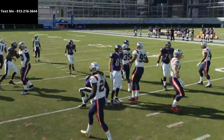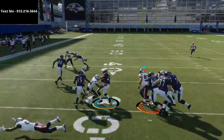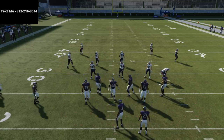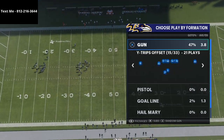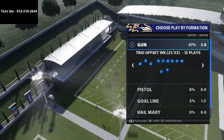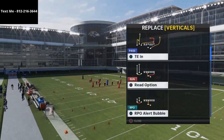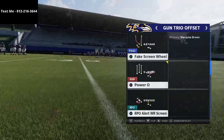When you combine Buck Sweep to the right into the middle with your inside zone that you can mix in as well, it works really well. Another play I'll give you for free out of this playbook — from Gun Trio Offset — you've got Power O and you've got Read Option, which is really really good. What's cool is the Read Option is attached to a bubble screen, which I think is really effective.